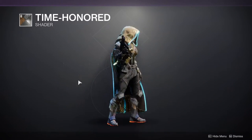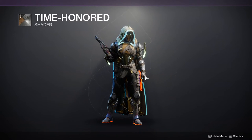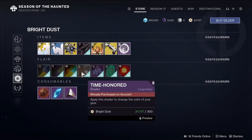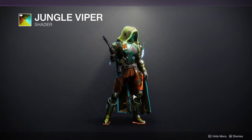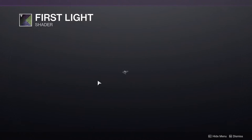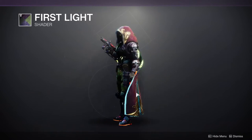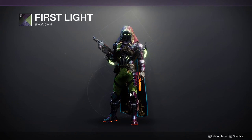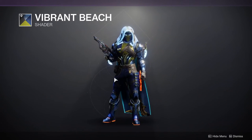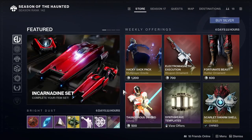The Time Honored shader is back again — it's a very boring shader in my opinion. Jungle Viper shader looks terrible, I won't sugarcoat it. First Light is purple and green which reminds me of Joker and just doesn't work for me. Vibrant Beach is yellow and blue — not my thing personally. Overall I'm happy Eververse isn't selling anything too crazy this week that I desperately want, since I need to save bright dust.